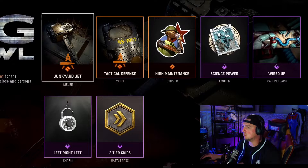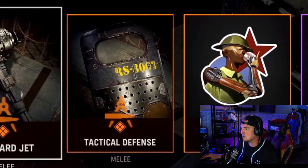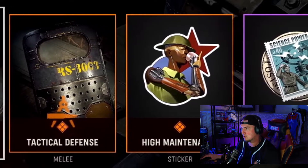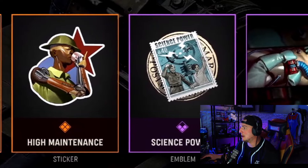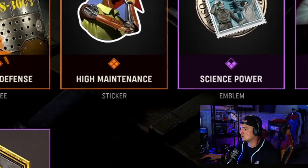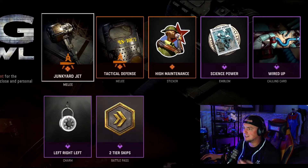Next we've got the Big Brawl Bundle which comes with that new melee weapon, the Junkyard Jet, the Tactical Defense Melee which looks like a riot shield obviously, High Maintenance Sticker, Science Power Emblem, the Wired Up Calling Card, the Left Right Left Charm which is a lock like you put on your locker, and two tier skips for the battle pass. I like the melee here but everything else seems pretty much as plain as ever for Vanguard.